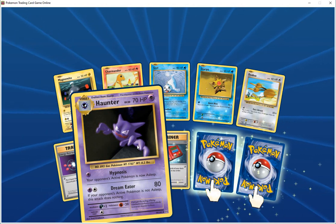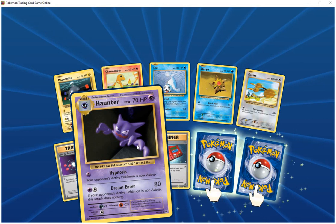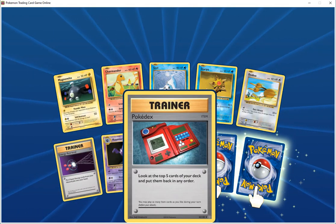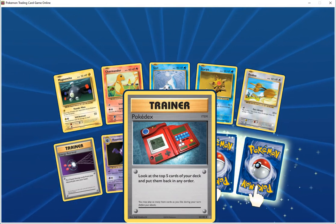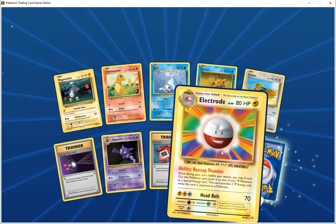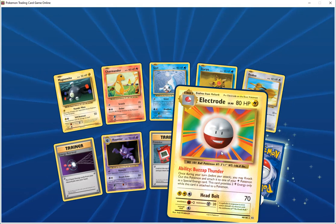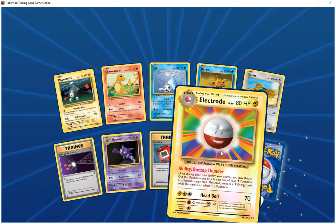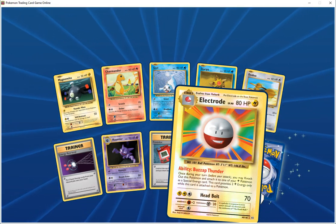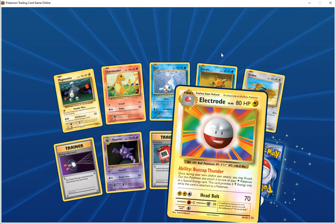Trainer item Pokedex — look at the top cards here and put them back in any order. Energy special card is Electrode HP 80 electric, ability Pokepower Funder — once during each of your turns before you attack, if one of your electric Pokemon has a special energy card, this card provides two electric energy while attached to a Pokemon. Head bolt does 70.